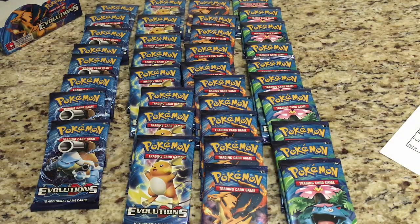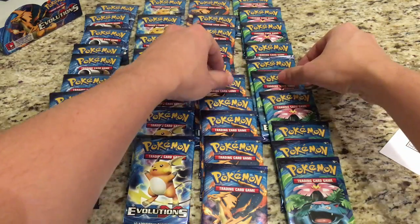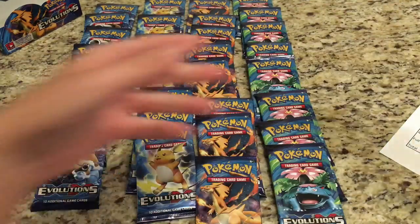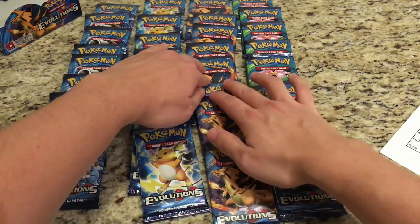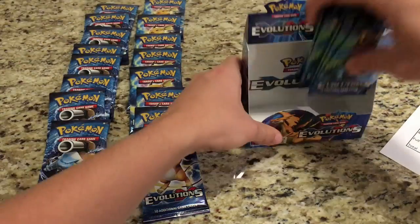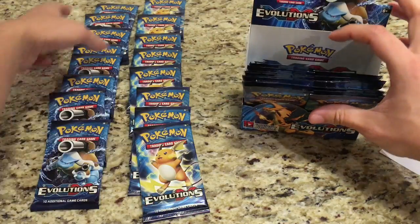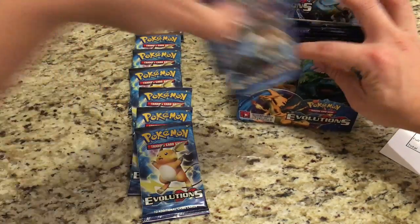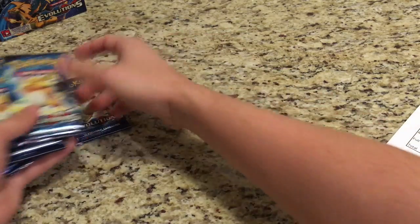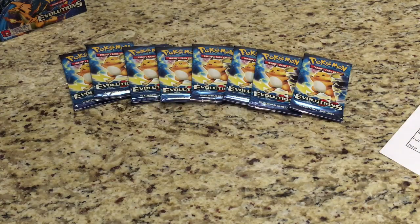Alright guys, looks like there's two extra packs of the Venusaur and Charizard, so we'll actually be taking two random ones out to make the competition fair. We'll put those aside. Now we've got eight packs each. As you can see, we've got eight packs of Raichu. Alright, so let's get started with the battle.